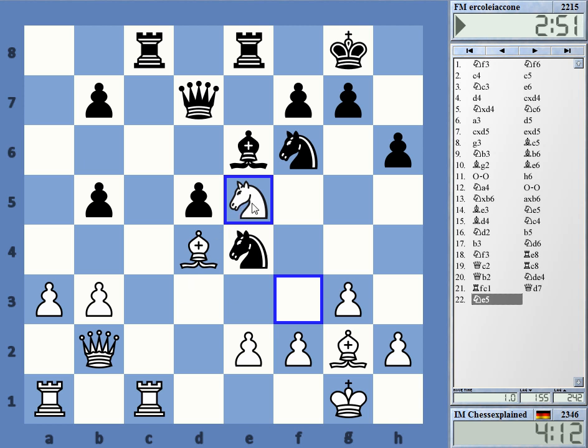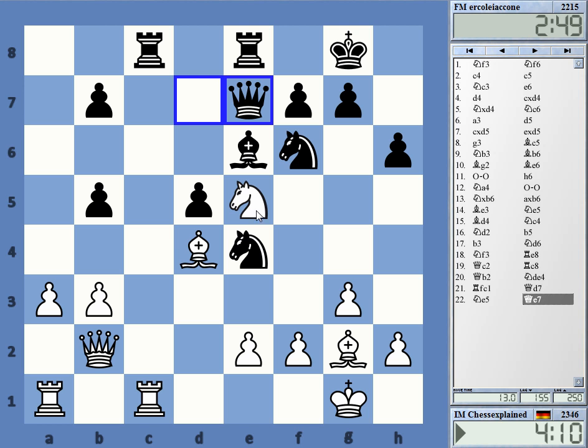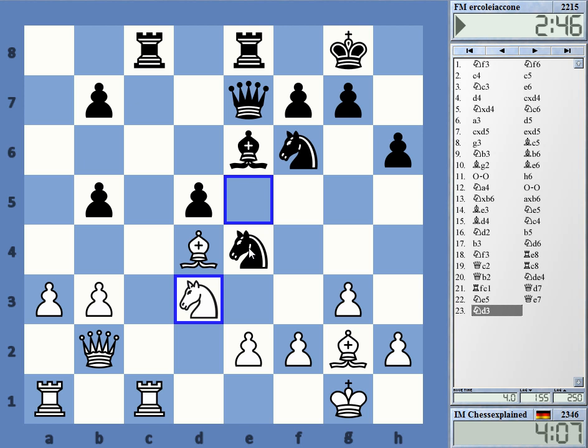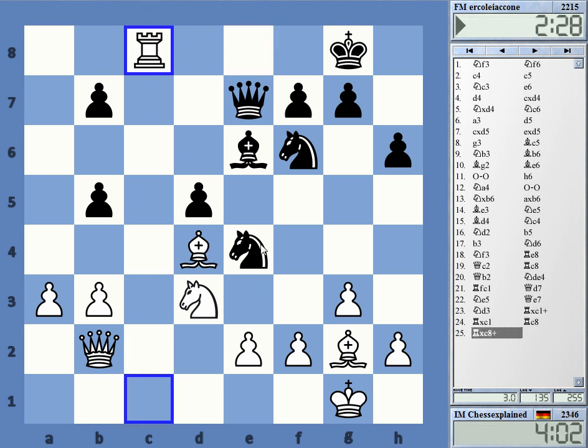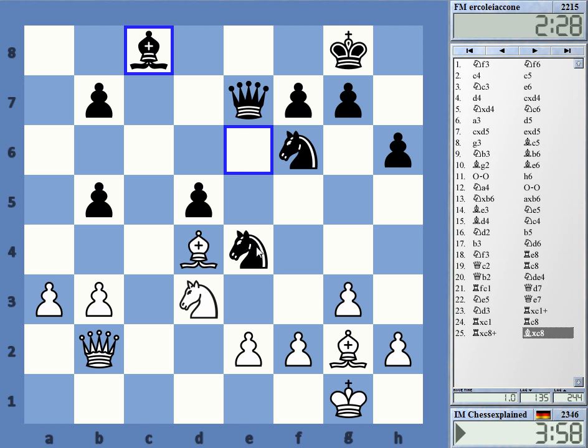Knight is not bad on D3 anyway, so I don't mind gaining that tempo on the queen. Knight F4, Knight B4 — those are interesting piece placements. Check, just trade stuff. If I go F3 now and take on F6, is this any good? Looks very weakening on the dark squares. F3, Knight D6 — I don't like that. I like a good structure, but not sure.